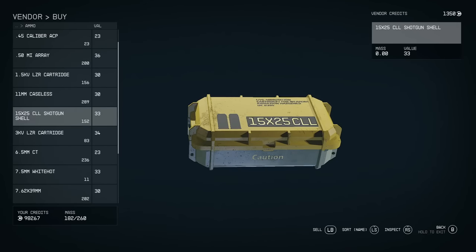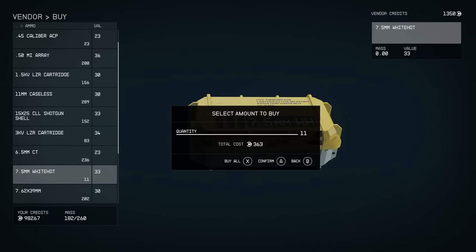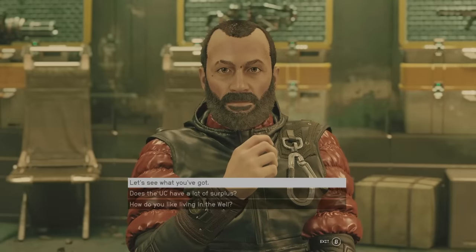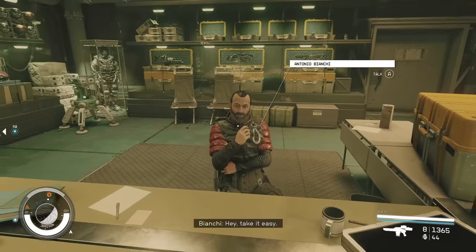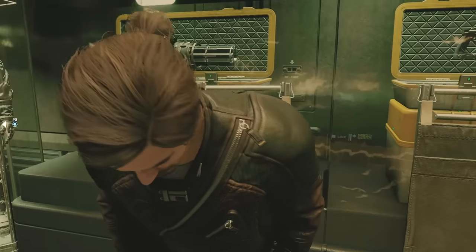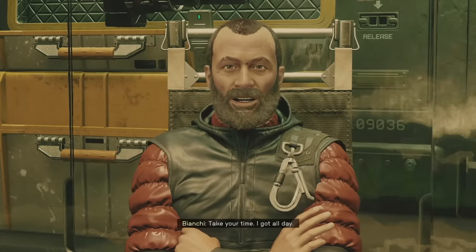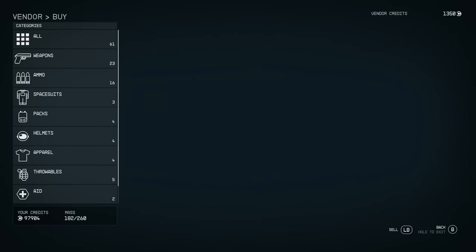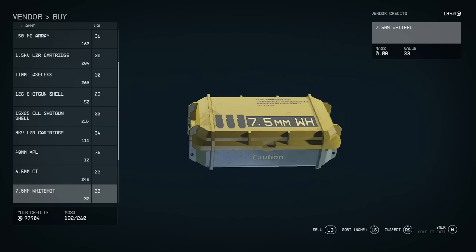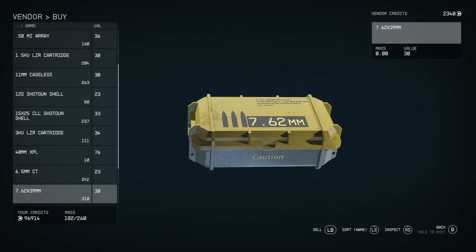This works for all vendors, but a very easy one is found in the Well district right next to the elevator. There's a chair right behind the vendor — buy up all the ammo you need, wait in the chair for 24 hours, then come back and restock. This trick also works for consumables like digipicks and medpacks, and even the vendor's total credits will reset, making it useful if you have a lot of items to sell.